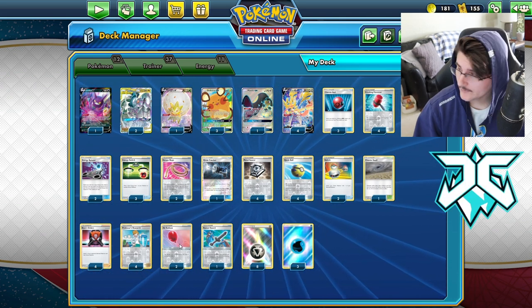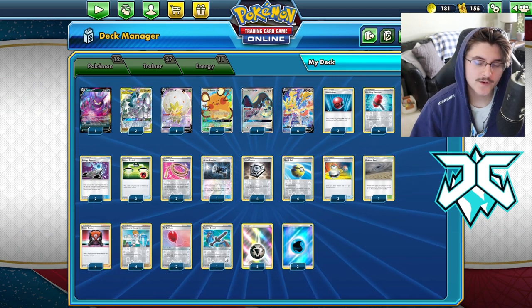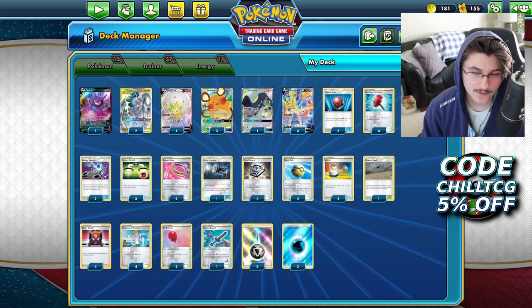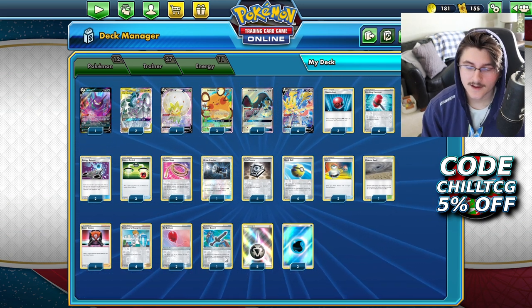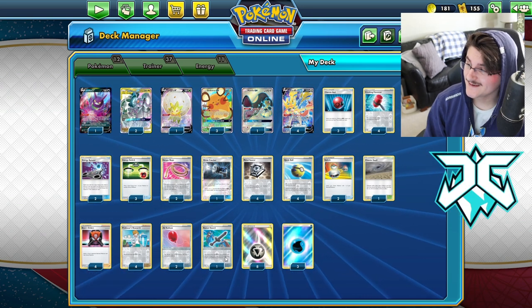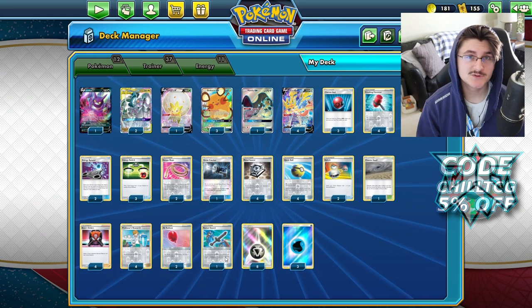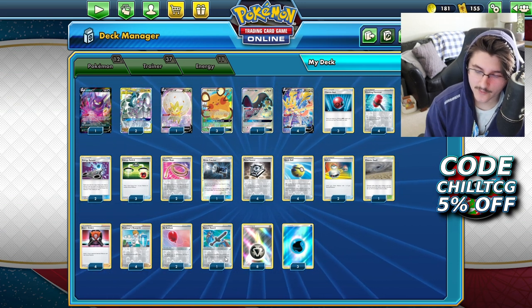On to the tool cards: two Air Balloons, which is very appropriate for any Zacian deck, specifically ADP. And one Rusted Sword, which is our out to potentially KOing those Tag Team Pokemon — like Mewtwo and Mew GX, other ADPs, Reshiram and Charizard, whatever it might be. The Rusted Sword means we don't always need to Gust, because we're doing 290 damage, which is enough most of the time to KO those Tag Team Pokemon.